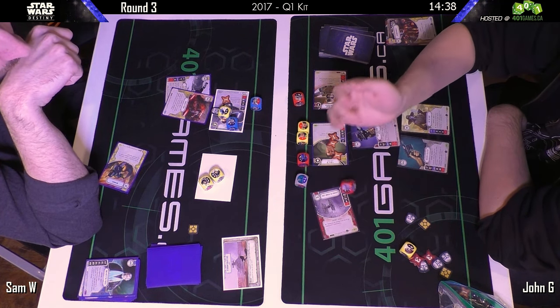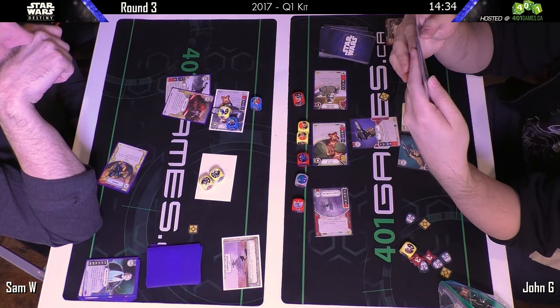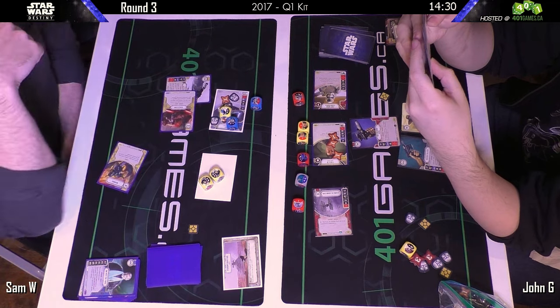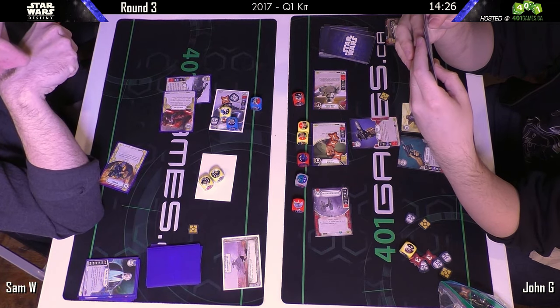John's going to roll out his First Order TIE Fighter — blanks out. Can't tell if John has any cards... he has quite a few. Still opportunity to re-roll a bunch of dice — showing four damage at the moment, easily can add to that number.